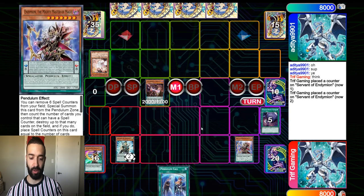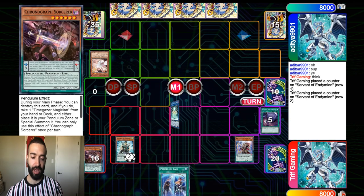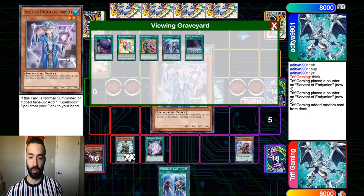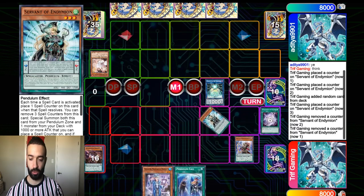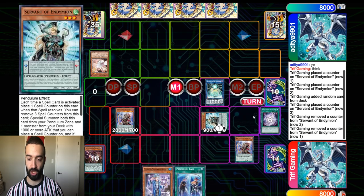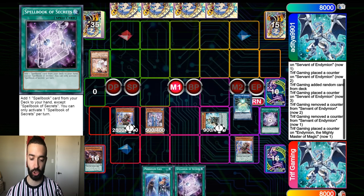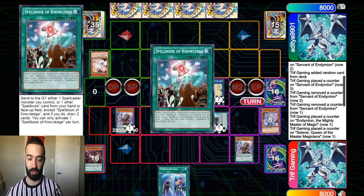Whatever — we'll activate that for next turn. We activate the Mighty Master, Pendulum Summon Chronograph, and go into a Crowley. Crowley effect — we search Servant. Servant resolves, we go Blue Boy. Blue Boy is gonna get Knowledge. We link into a Celine here.